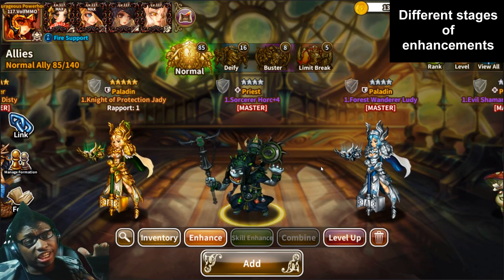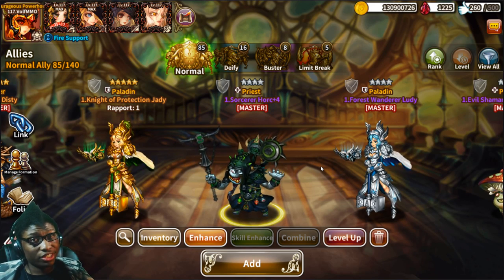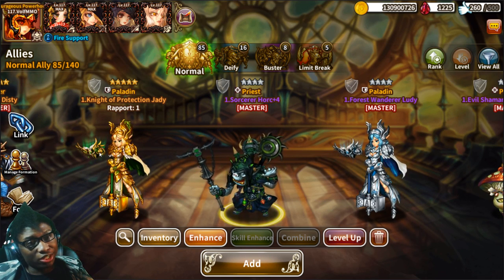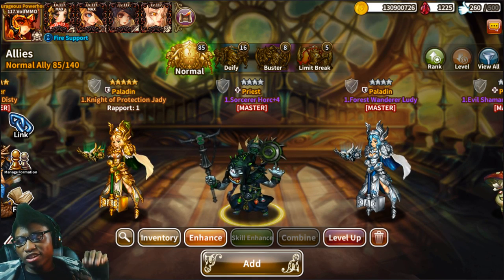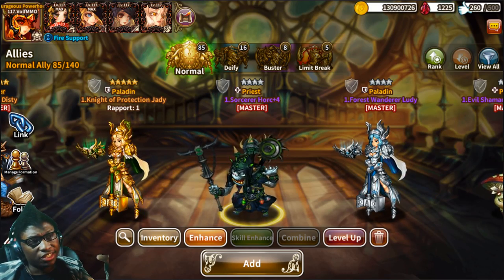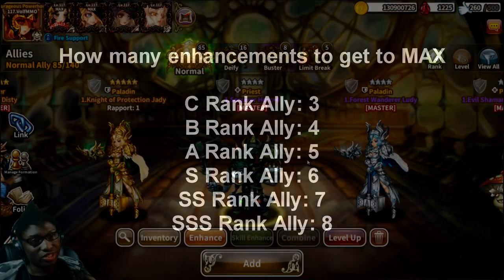Next, let's talk about the different stages of enhancement — this is mostly the bread and butter of the game. Your goal is to get your allies to max and then ultimate. But for any unit below Triple S, you should not get to ultimate — keep every ally that is Double S and below at max only. As for how many enhancements it takes: C rank takes 3, B takes 4, A takes 5, S takes 6, SS takes 7, and Triple S takes 8 enhancements to reach max.